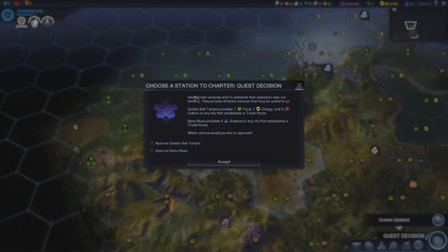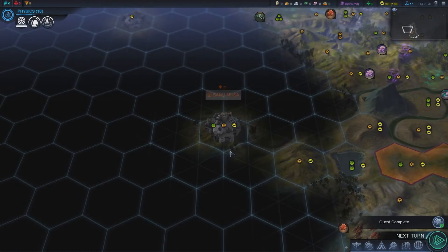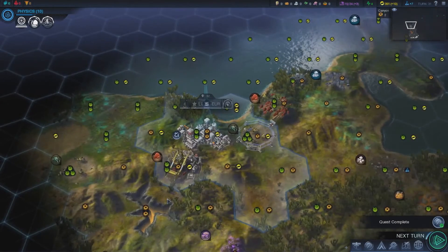Quest complete. Several ventures want to establish near our territory offering different services. The Golden Bell Temple provides one food, one energy, and two culture to any city with a trade route. Another provides four science. We want the science option since food and energy we're fine on. We've now got a trade route established down there.